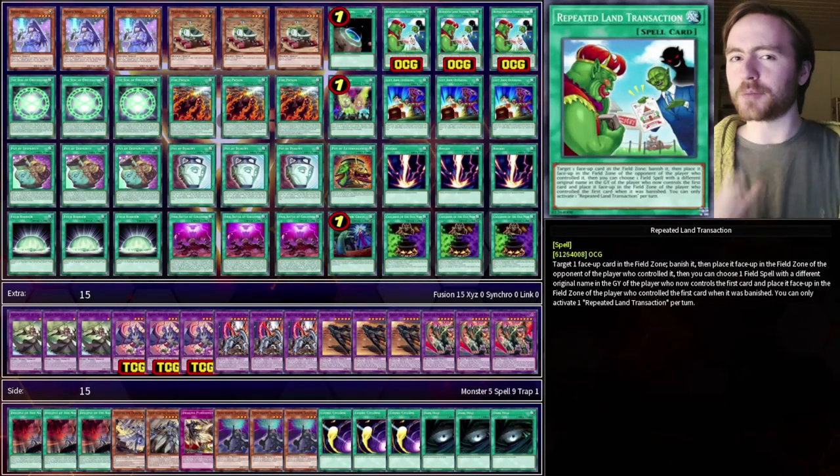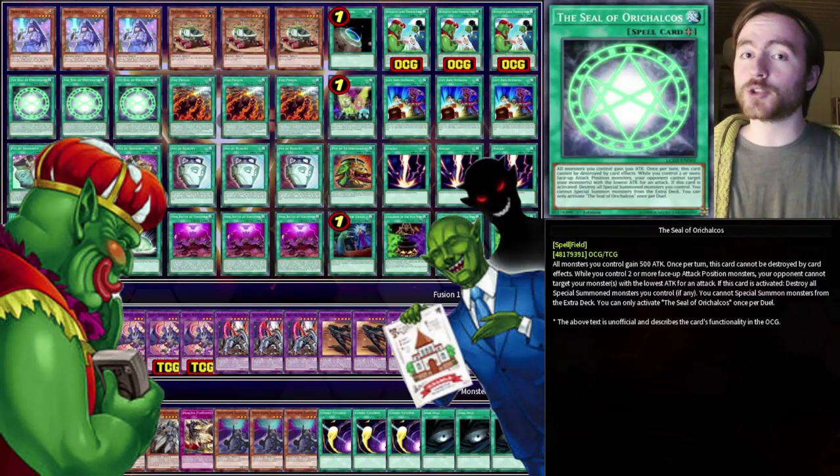Hello and welcome to episode 6 of Janking Off. Today I present you Repeated Land Transaction Seal of Orichalcus Lock Turbo.